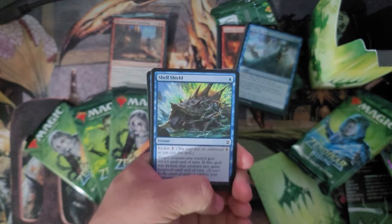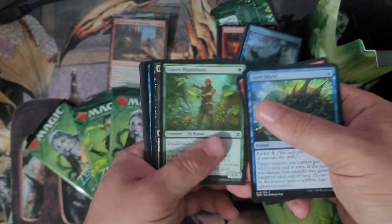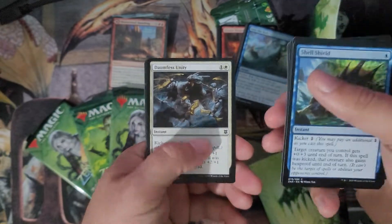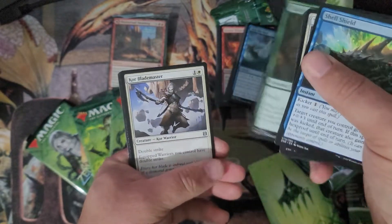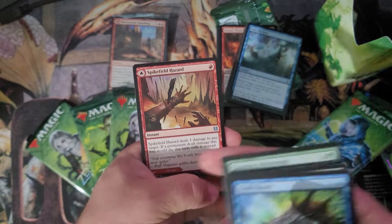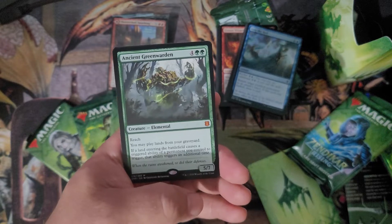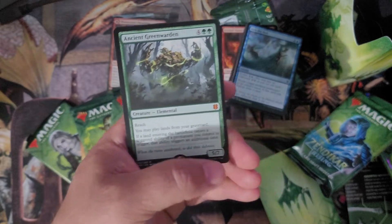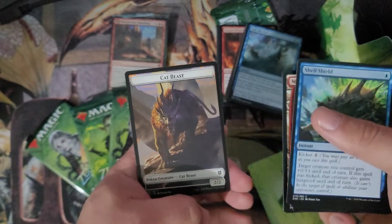Pack three: Shell Shield, Tazeem Raptor, Sneaking Guide, Juro Blight Blade, Oblivion's Hunger, Risen Riptide, Sizzling Barrage, Dauntless Unity, Highborn Vampire, Juro Snare Caster, Core Blade Masters our first uncommon, Taunting Arbor Mage our second. Spike Field Hazard — a pretty good MDFC. Ancient Green Warden for a rare — a 5/7 with reach. You may play lands from your graveyard, and if a land entering the battlefield causes a triggered ability to trigger, that ability triggers a second time. Great for landfall decks — our second mythic of this kit. Full art mountain and a cat beast.